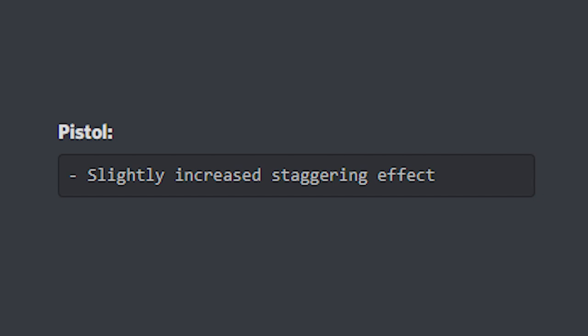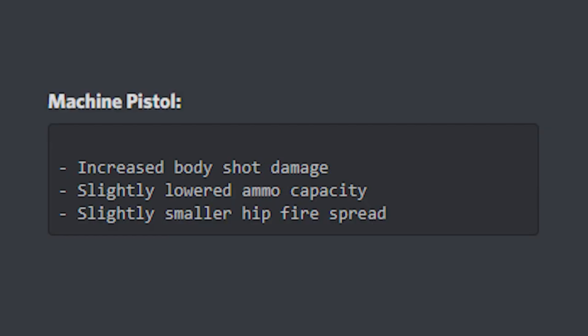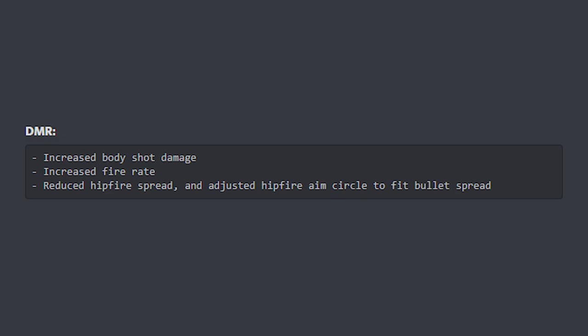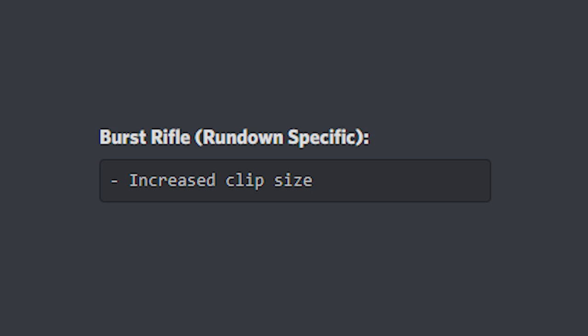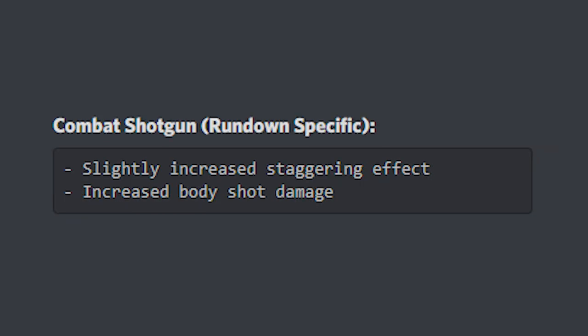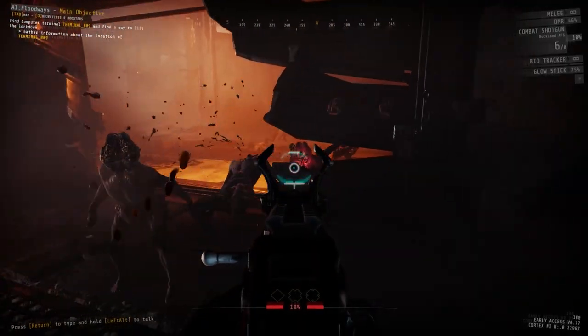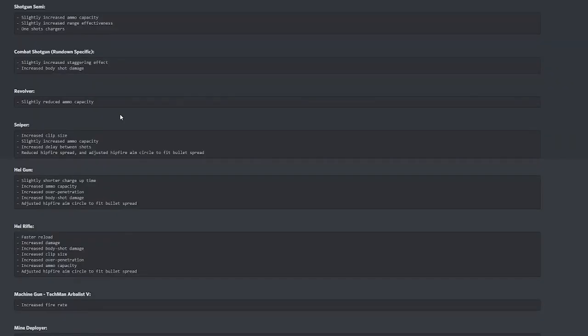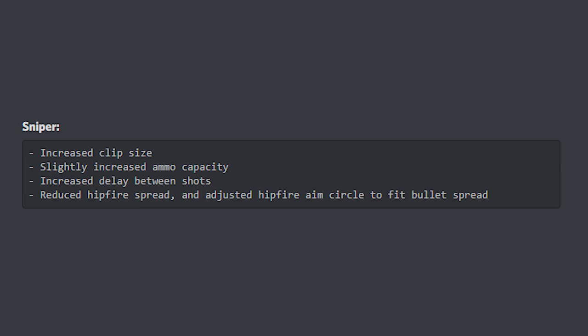With new weapons comes weapon balancing. The normal pistol now staggers enemies more per hit. The Machine Pistol has decreased magazine size, increased hipfire accuracy, and increased body shot damage. The DMR still has a nasty scope but has increased body shot damage, increased fire rate, and increased hipfire accuracy. The Burst Rifle from Rundown 2 has an increased clip size. The normal shotgun has more ammo, better range effectiveness, and now one-shots chargers. The Combat Shotgun has increased staggering effect and body shot damage on sleepers. The revolver has slightly reduced ammo capacity. The sniper rifle has an increased clip size, increased ammo capacity, and better hipfire, but now has increased delay between shots.